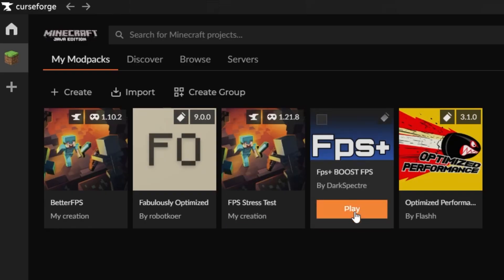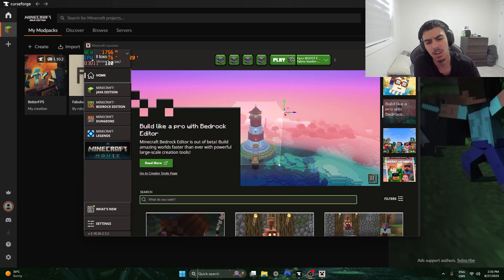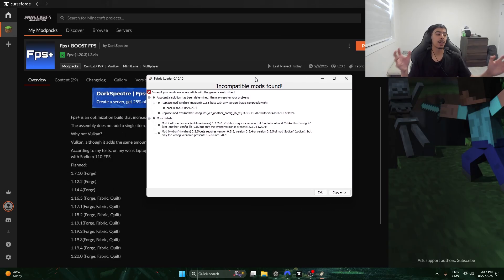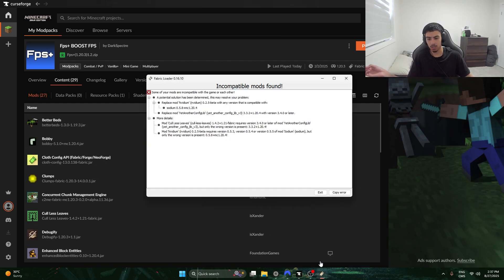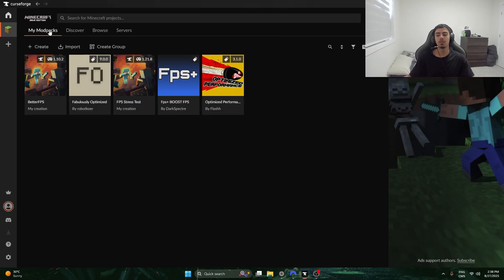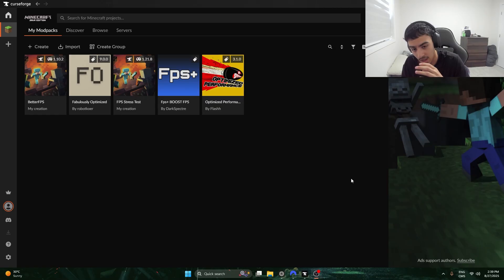Next is FPS Plus Boost FPS — I had very high hopes because the description said it might boost my FPS by three times. But when I tried to run it, it literally says 'incompatible mods found.' I tried removing the two conflicting mods but it still didn't work. So we have two mod packs that don't work at all: Better FPS and FPS Plus Boost — both getting a complete worst-tier rating.